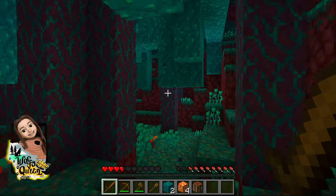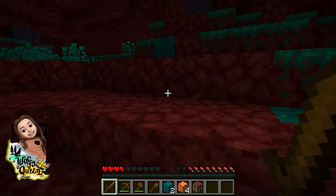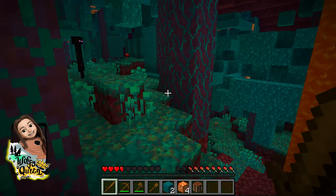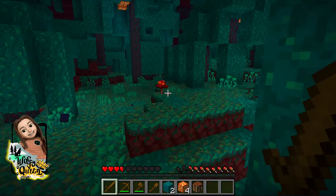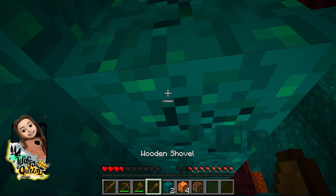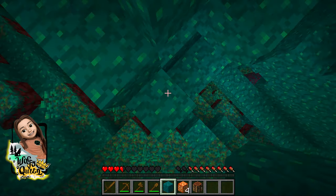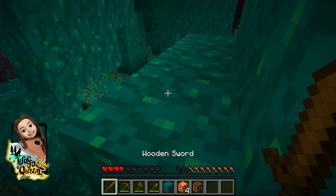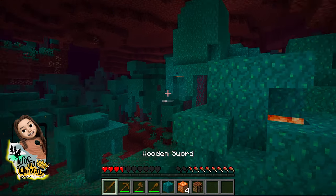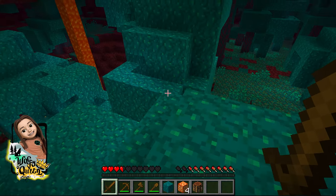I'm just gonna go back to the portal so I can get out of here and get food real quick. Wait, where is the portal? Oh no, where is the portal? I don't care about the ghast anymore, I want the portal. Where's my portal? Should I go to creative mode and try to find the portal? Because I don't want to be stuck here with no food.